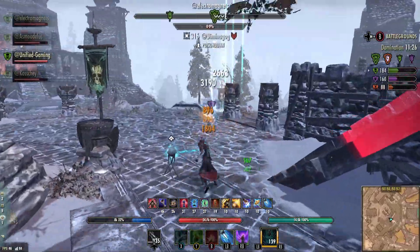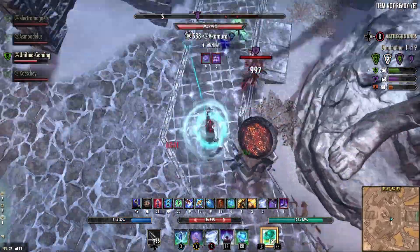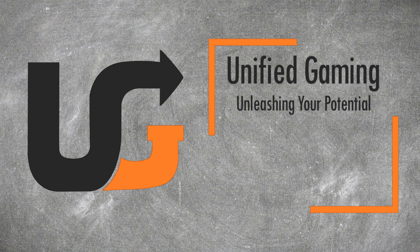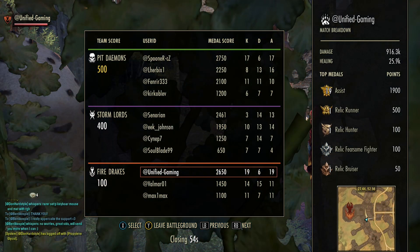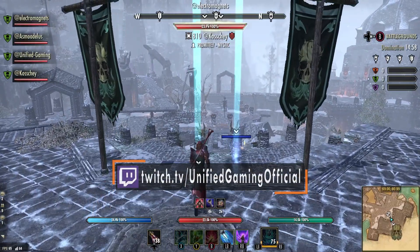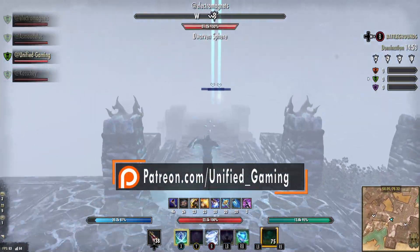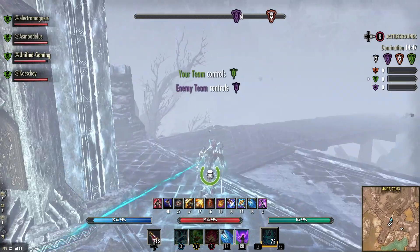Yeah, that's a lot of dot damage — stick around to see what we're doing. Hey, it's Dan, welcome back to Unified Gaming. In this one we're going to break down the Infector, a magical Warden PvP dot build. As with all of my PvP builds, I'm going to go through the race, the gear, the Mundus — everything you need to know so you can make the build yourself and do just as well. Make sure you're subscribed so you don't miss the follow-up tips and tricks video.